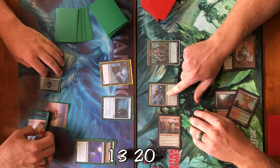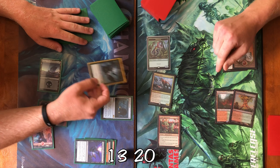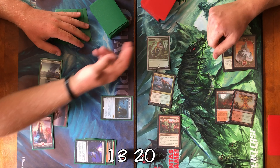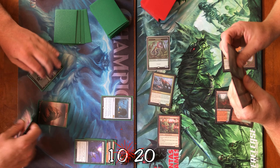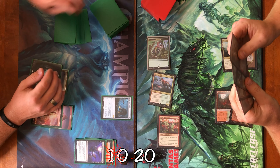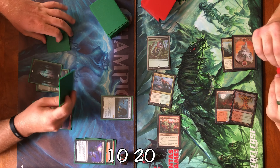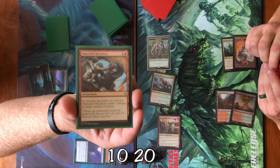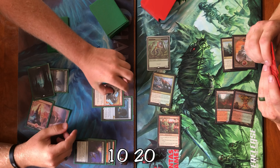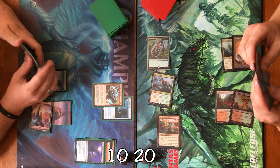I'll pay five for a Regisaur Alpha. You get a 3/3 Dinosaur. I'll tap the Huntsman, giving it haste, and attack for seven. I'll block the Regisaur and take three, dropping to ten. Untap, keep, draw. I'll play Makeshift Munitions and pass. Untap, draw.